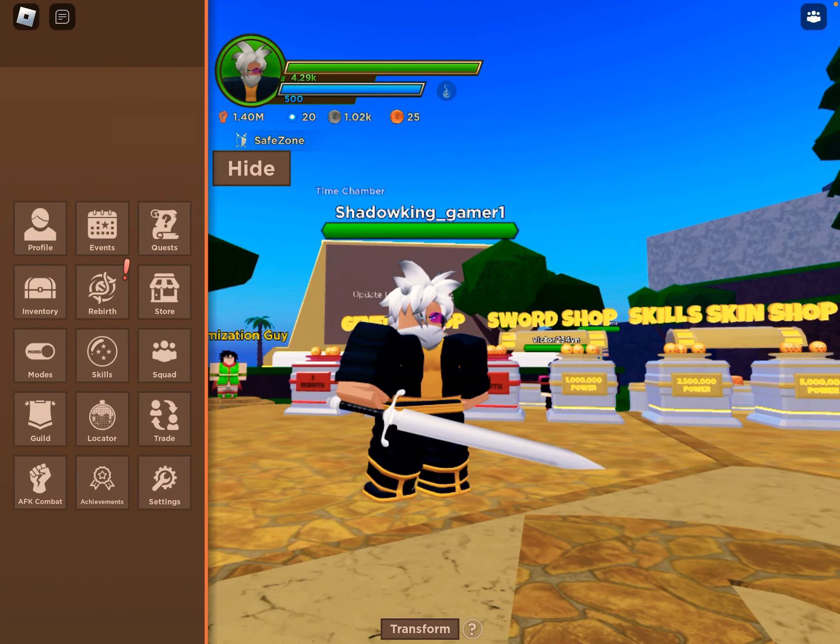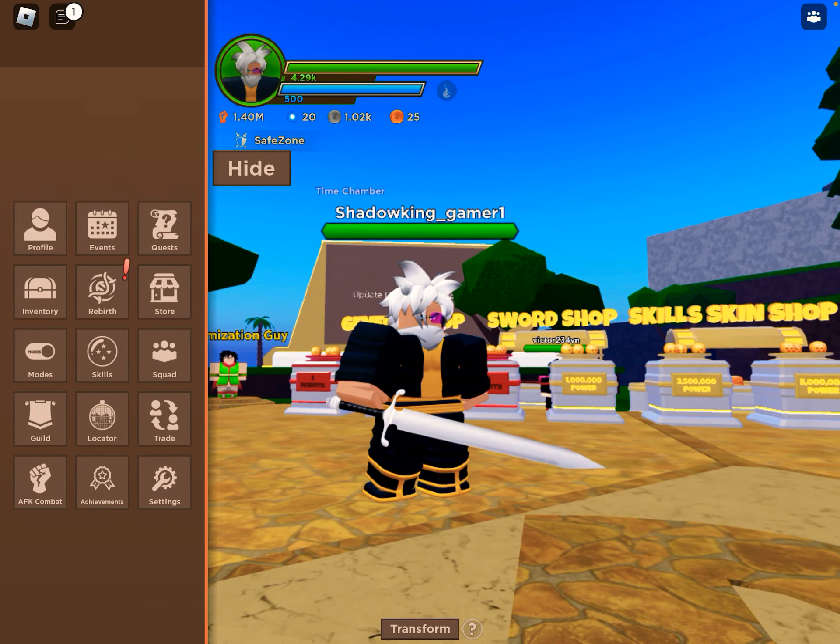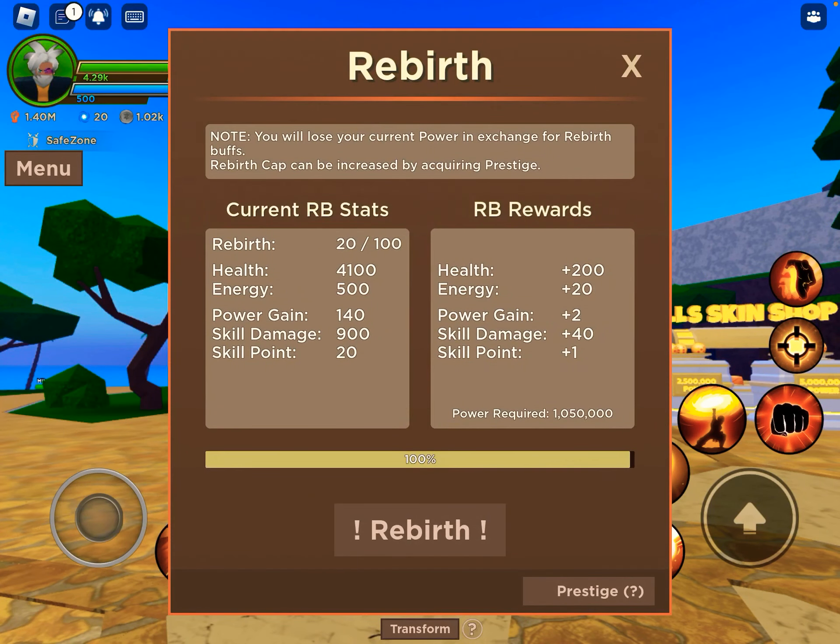Here you can have a bunch of things. Inventory — it's right here. If you want to get any of these in my inventory, I can show you one of them, but the rest are for a later video.